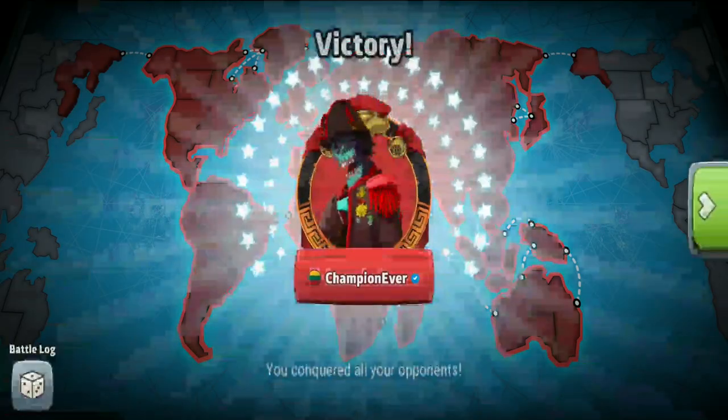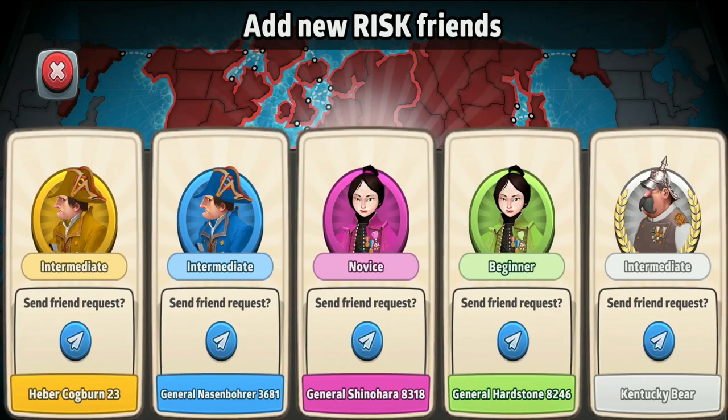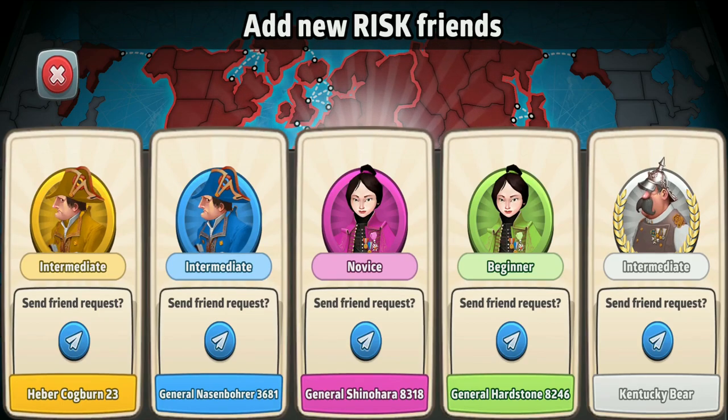Apparently it was my time to shine and dominate the game. Let's check out the ranks of my opponents — the pink player was a Novice, the green player was a Beginner, and the yellow, blue, and white players were Intermediates.